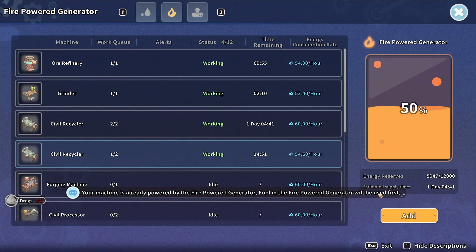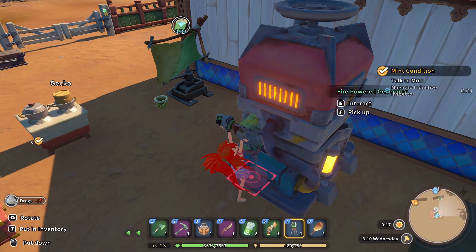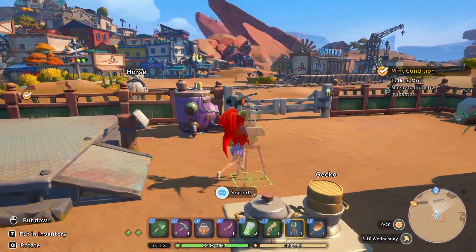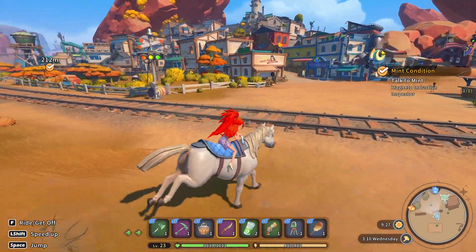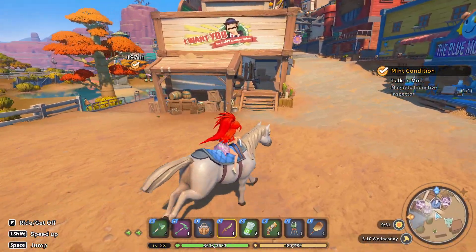I don't have to do that anymore — I have the fire generator. I always forget. Let's do a quick sort as well. Let's go talk to Mint first. How are we doing, Roach? Good to see you. Let's get that quest going post-haste.